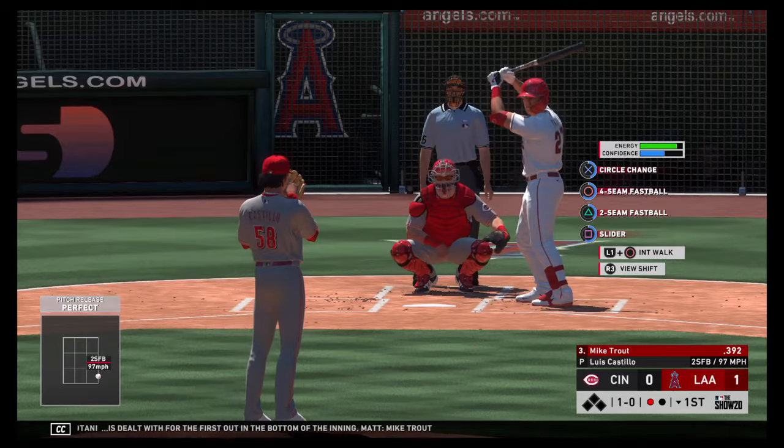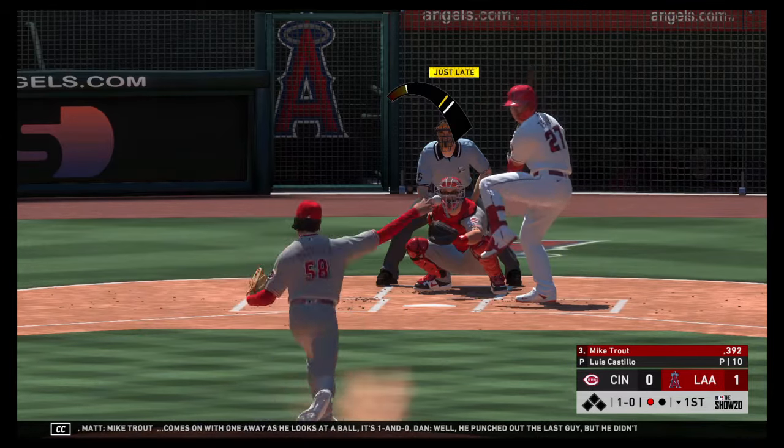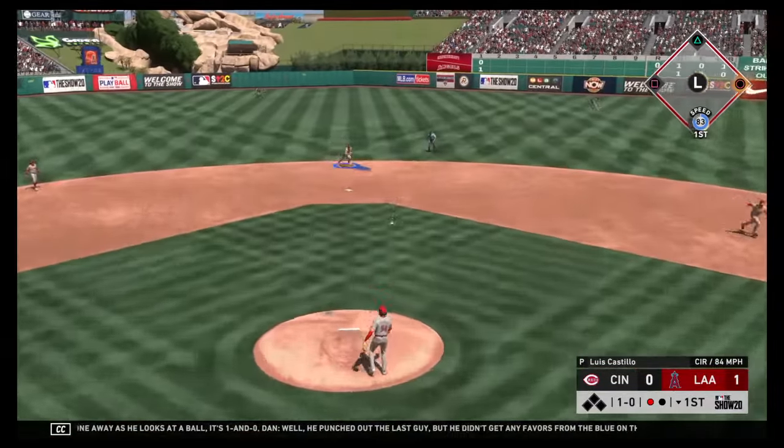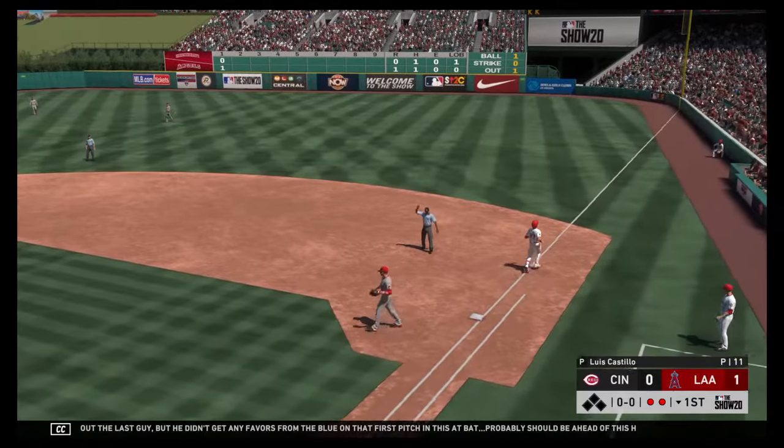Mike Trout comes on with one away as he looks at a ball — it's 1-0. Well, he punched out the last guy but he didn't get any favors from the blue on the first pitch in this at-bat. Probably should be ahead of this hitter instead of behind. He gets him two down.